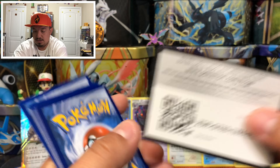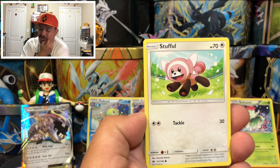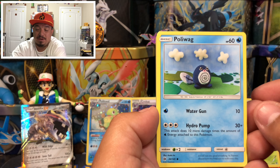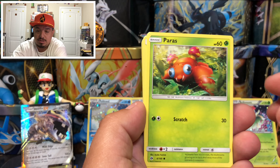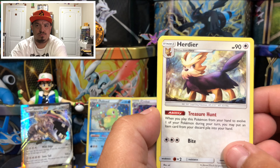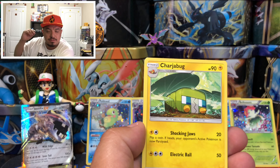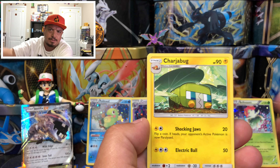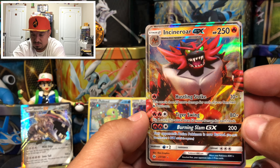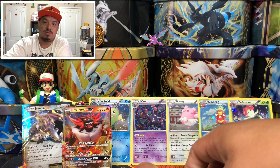Here's the code card for you guys. We have a Stufful running through a field, an Eevee, a Poliwag that looks like clay animation, a Paras underwater, a Herdier, a Charjabug that looks like a beetle, a Poison Barb trainer, a Wingull, and an Incineroar GX — awesome pull! Incineroar GX, okay! One ultra rare out of this box so far — proving me wrong!